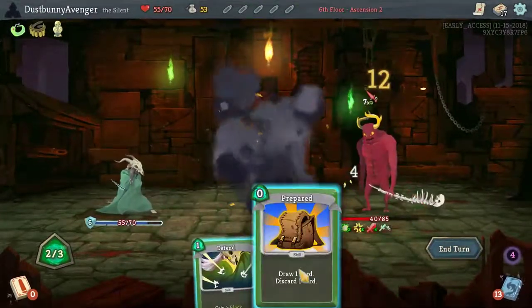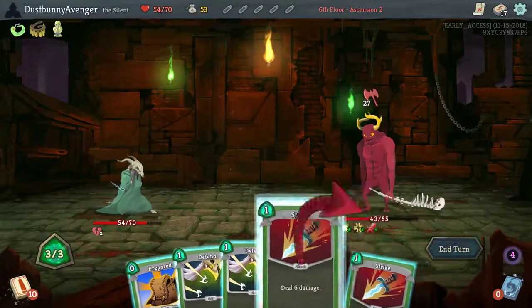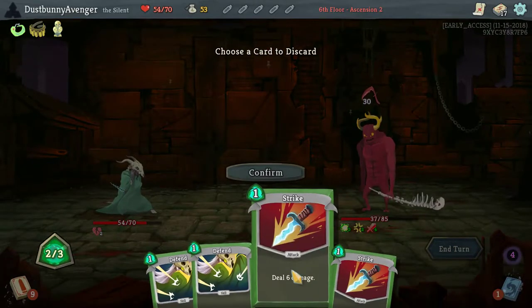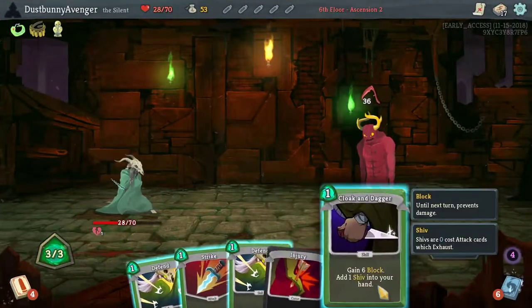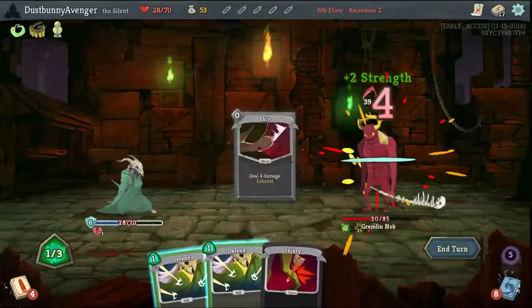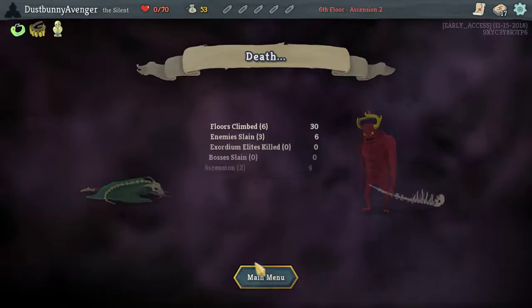We're going to block once — 10 block. Don't overthink it, go fast. Six block sure — Agony, that's a skill. We'll take the one damage. That's a lot of bad things — we're going to kill that guy. I gotta take some defense — that's going to hit me for a lot. Is there any way — are you just going to kill me outright here? Yes, you're just going to kill me outright here. Fast and dumb did not get very far at all.